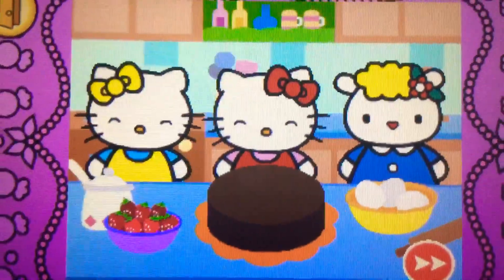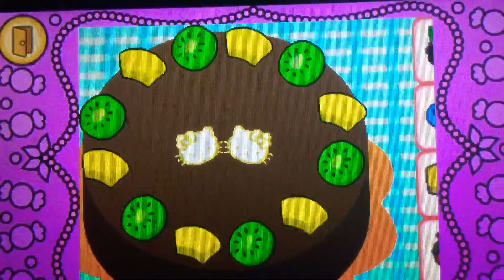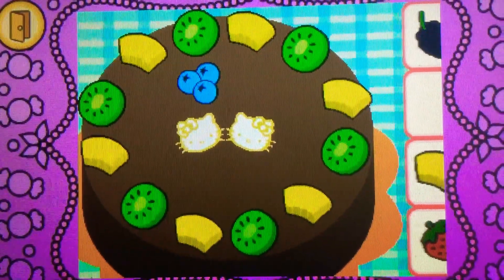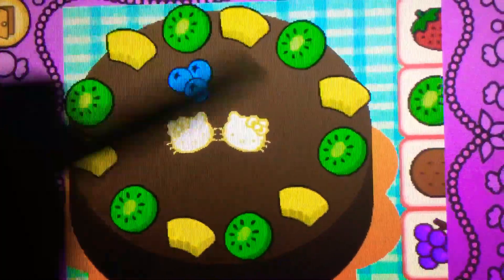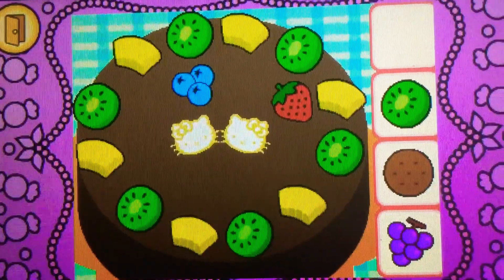Help Hello Kitty decorate the cake. Drag the blueberries on top of... Correct! They're blueberries. They're blue. Drag the strawberry on top of... Yes! It's a strawberry.